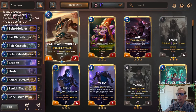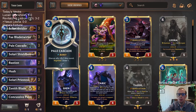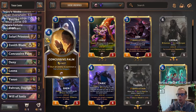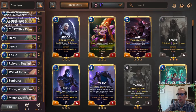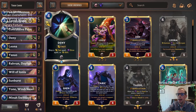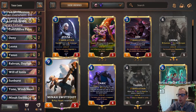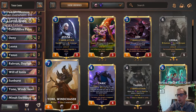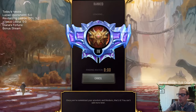That's kind of what our deck's all about. We got Flay, Blade Twirler — our other two-drop that cares about stunning. Pale Cascade is just too good of a spell not to play, so we got a couple of those. A couple of Sunbursts for extra removal with the Daybreak, Concussive Palm, Will of Ionia — Deny has been pretty good in this metagame. Our top end has Swiftfoot and a couple of Yones.